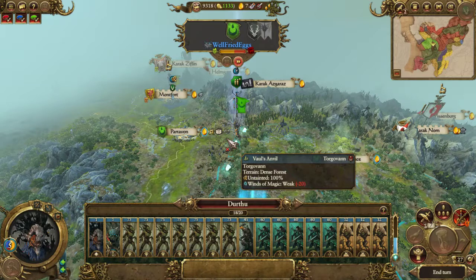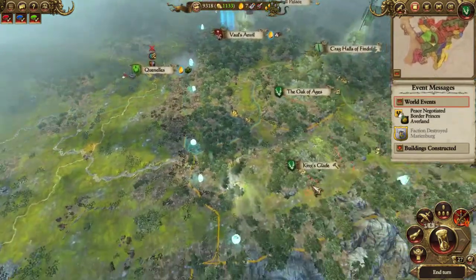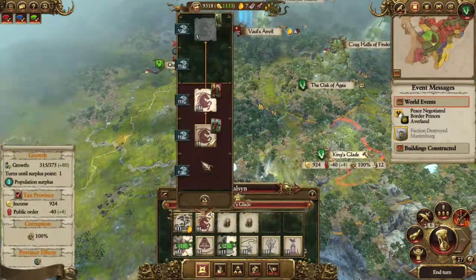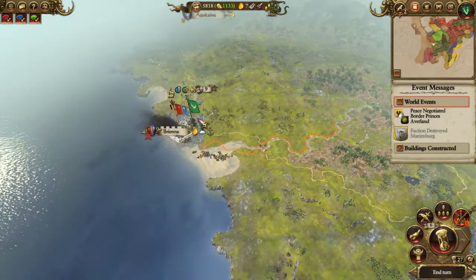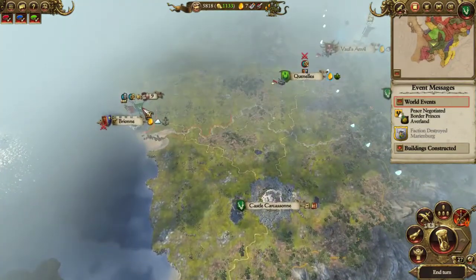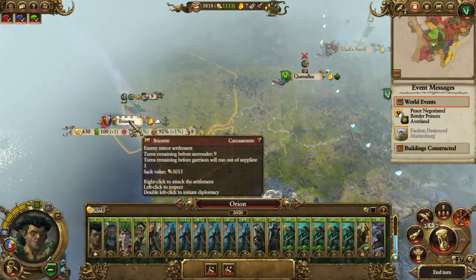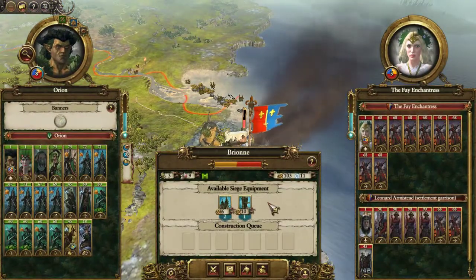Pretty balanced force - all I need is the Treelords, the big Treemen, and the Waywatchers, and then my army is done. I can build a building or upgrade to get my Wild Riders - upgrade the actual Cavalry building. And then it's just attack Brion.